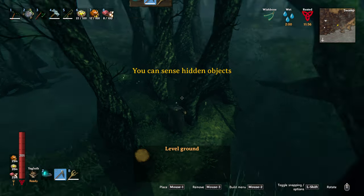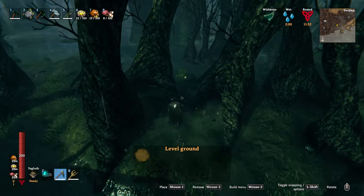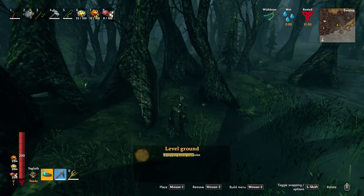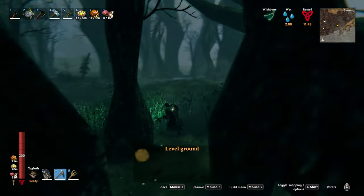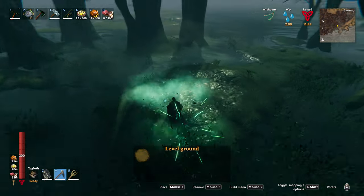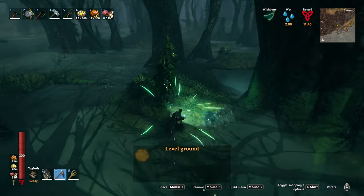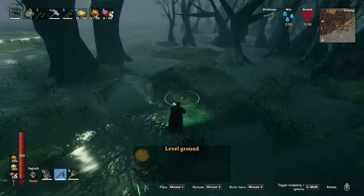Turn on my detector again so I can see where they are, but ultimately if you come around these trees that's a good spot to look. I'll throw my light on here. Come over here — this might be a good spot to look. Just level out that ground.